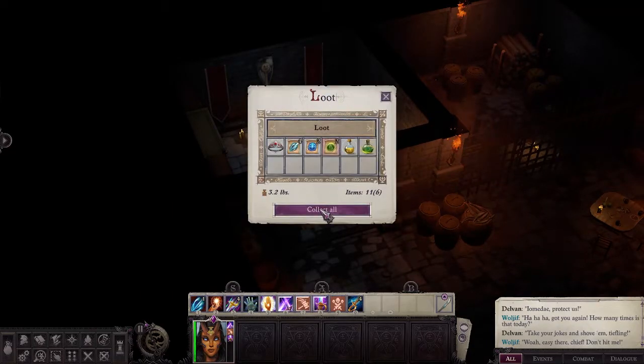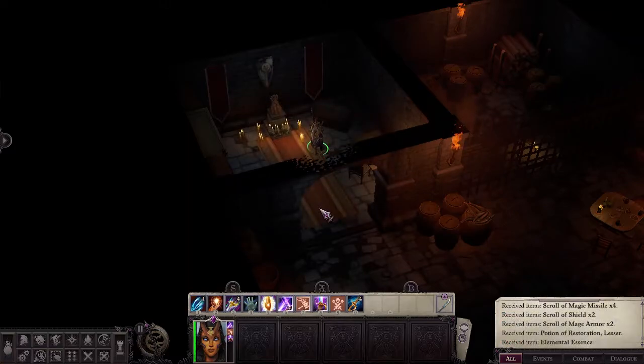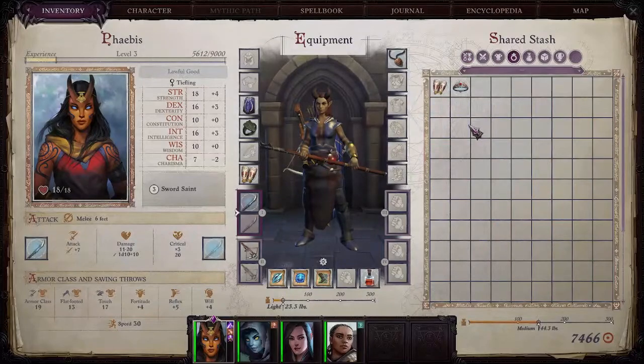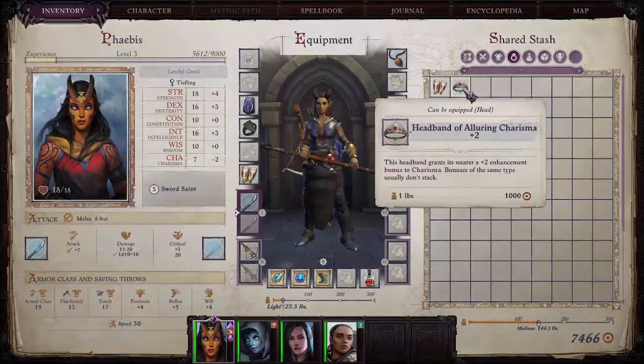Besides some useful scrolls and potions you will also find a headband in there, which adds plus two to your charisma — which may just enable one of your ugliest party members to actually enter the tavern for a good drink.